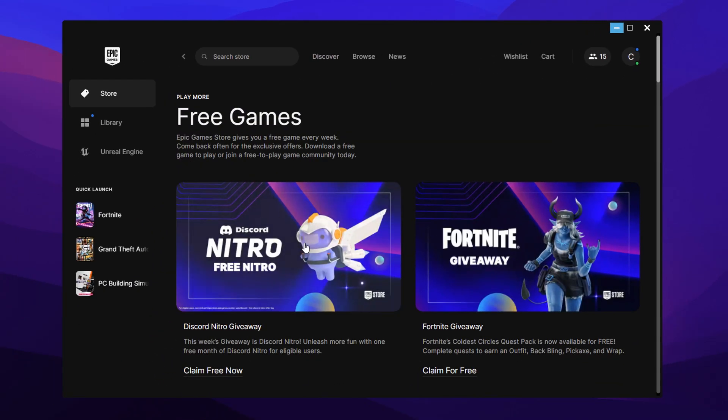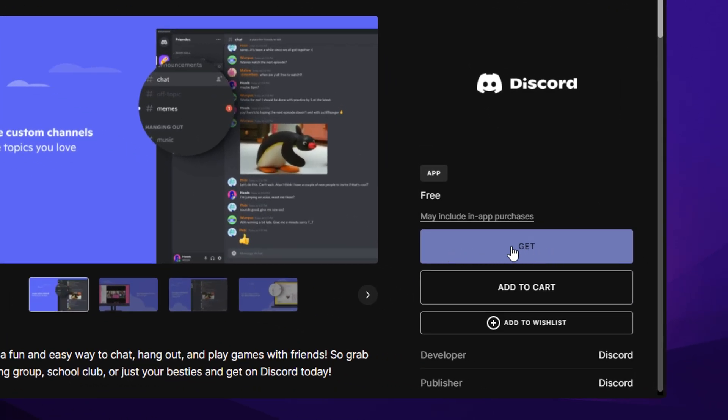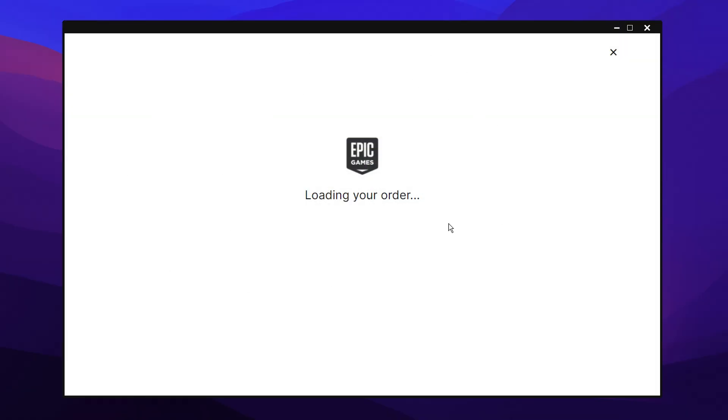Click on that, and then if you click on it again — either on the picture or on the text right here — it'll take you to Discord on the Epic Games store, and all you have to do then is click on 'Get.' If you've got it already in your library, I believe they'll email you, but if I just go ahead and click on 'Get' right now, it'll then take me to my order page.